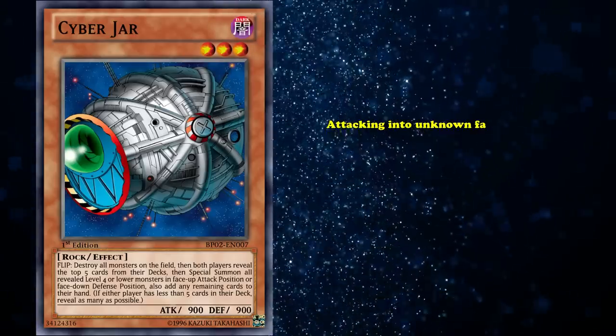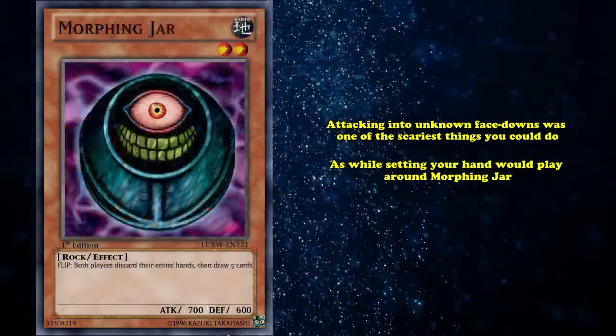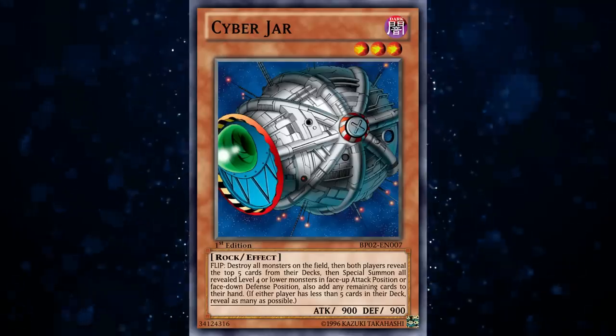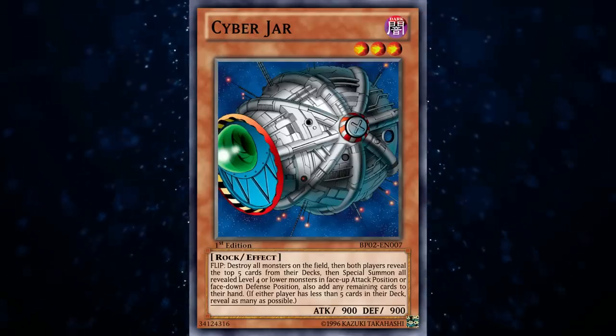While it was legal, attacking into an unknown face-down was one of the scariest things you could do, as while setting your hand would play around Morphing Jar, committing cards to the board would be much worse if it was a Cyberjar instead. Nowadays this card is allowed at 1 again, but with how unusable flip effects have become in the past decade, it's only notable enough to get the 10th spot on this list.